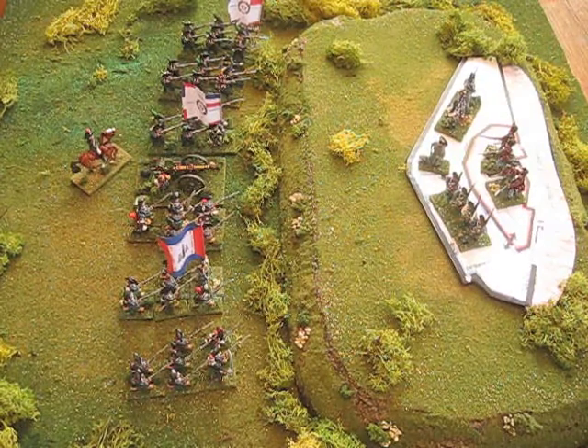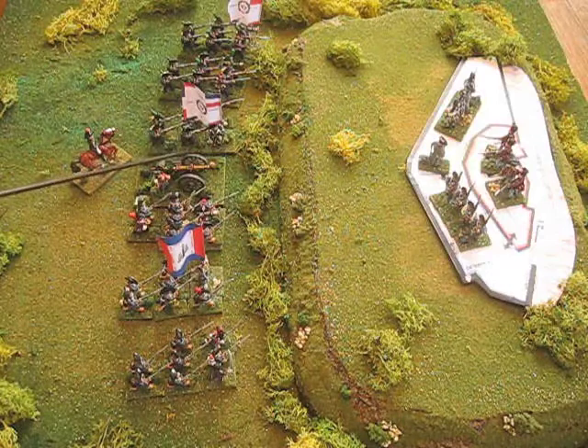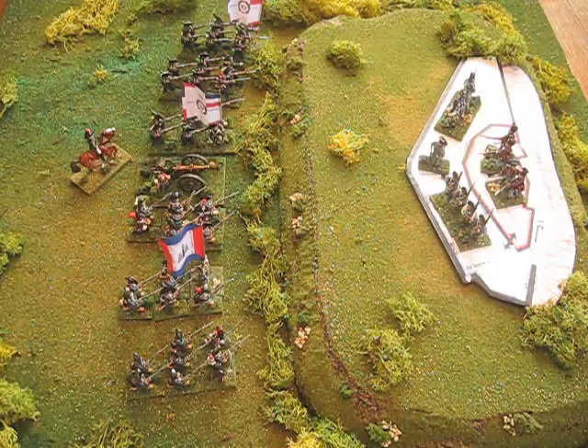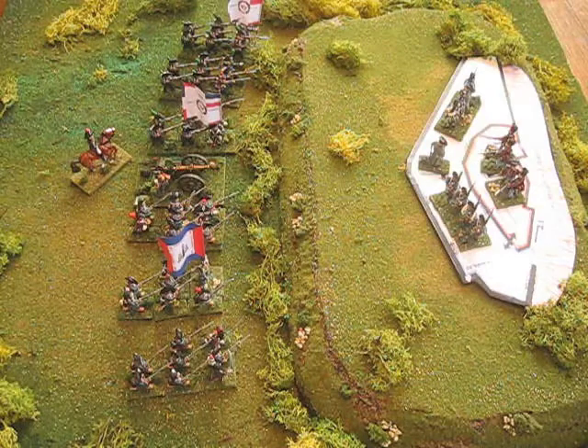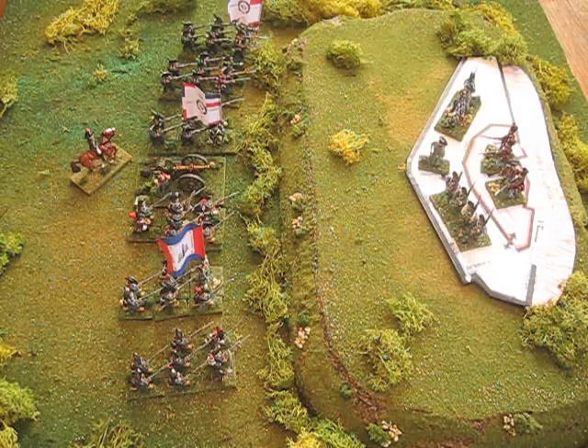Moving on to the second assault attempt, the French forces have basically doubled. They now have a small 4-pound battery of 6 cannon to fire up onto the castle. 4-pounders are not going to do much to a class 3 positional or castle-type wall, but they might irritate or knock off a stray Sardinian Piedmontese grenadier.